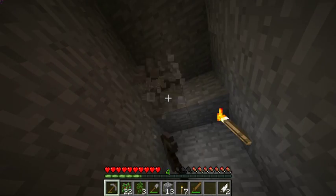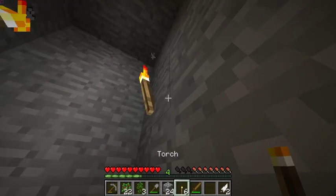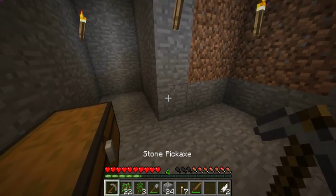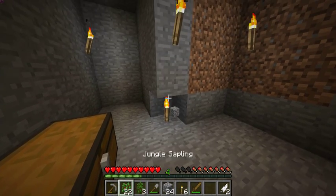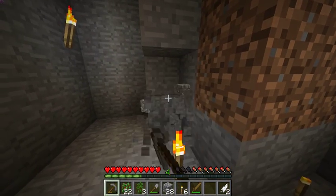This whole place is going to be one giant room — well, not my whole house, but this area is going to be like my living room entrance kind of thing. I might not expand just yet. Put a torch here — that's good. And instead of a torch here, how about a torch on the floor.